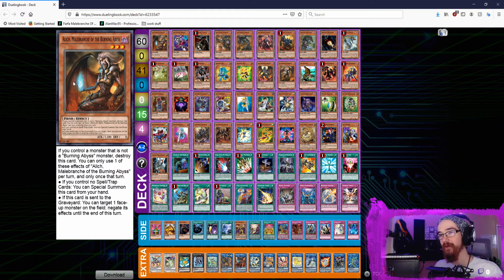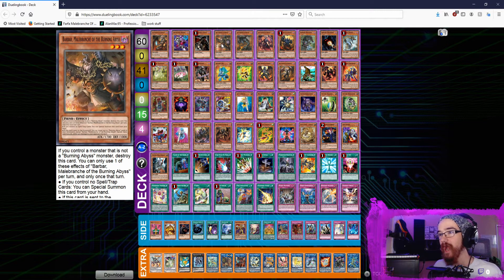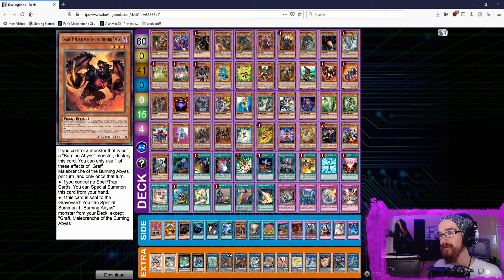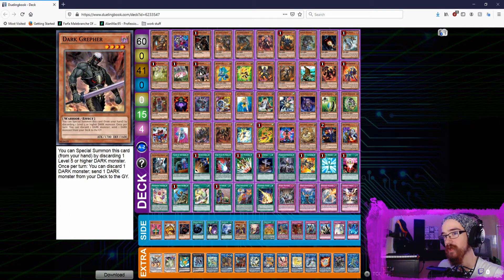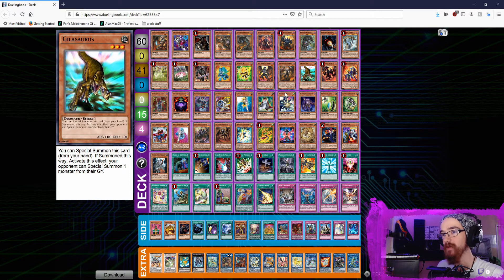So as you all know, it was 60-card Highlander, so when you look at these ratios don't be surprised. Let's just get into it. We've got Aleister, Archfiend Heiress — I think you're playing every single Burning Abyss if I'm not mistaken, almost all of them. But I did forget Libic, which special summons from hand and negates its effects, which actually hurt me a few times. And then you've got a lot of the Dangers, Dark Grepher, Destiny Hero - Malicious, and Gilasaurus.